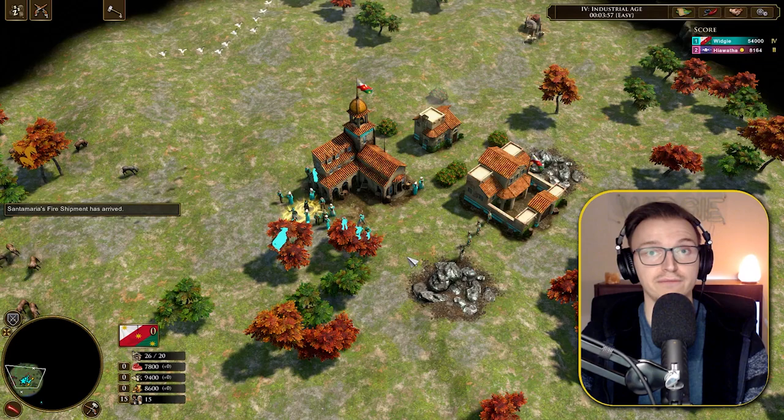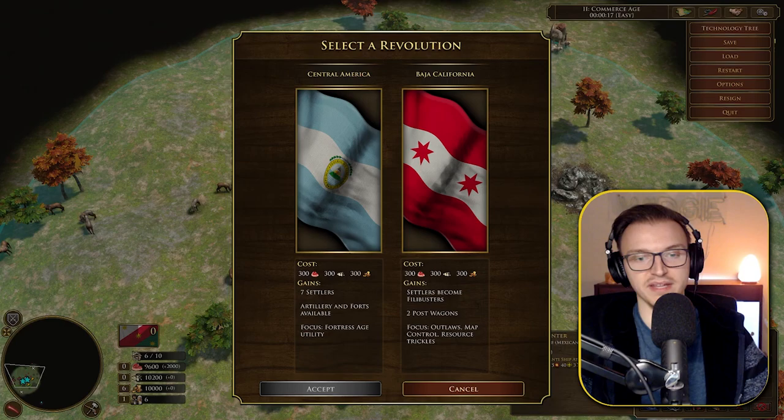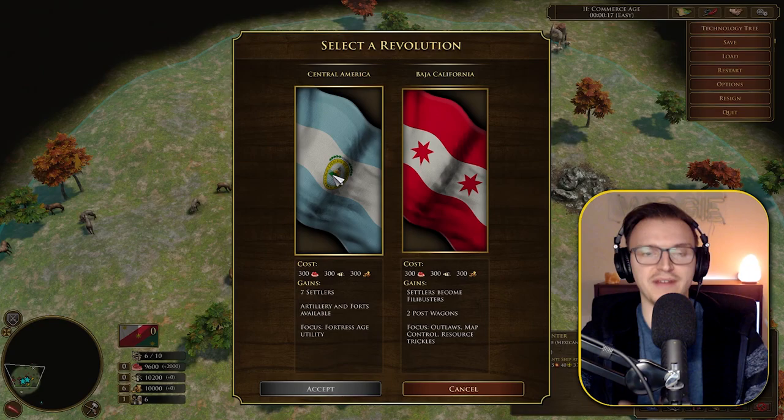The second Age 2 option is Barge of California. Same requirements: 300 food, 300 wood, 300 gold. Settlers become Filibusters, you get two post wagons, and the focus is around outlaws, map control, and resource trickles. Honestly, I don't think this is the best option if you're doing an Age 2 rush — I think Central America is the better bet for economy, revolutionaries, outposts, falconets, and the Soldados card. But let's have a look.